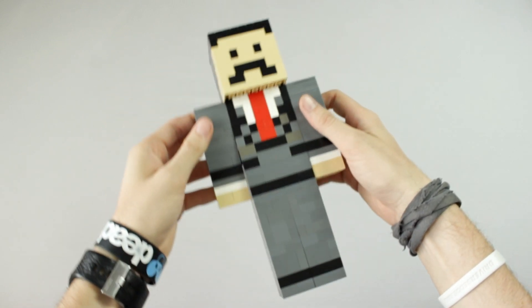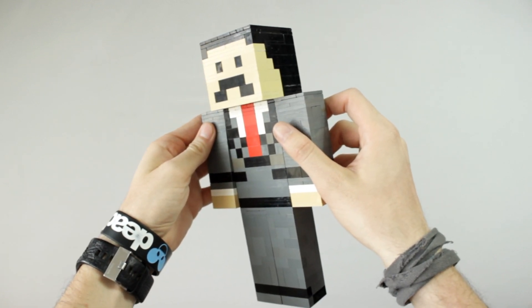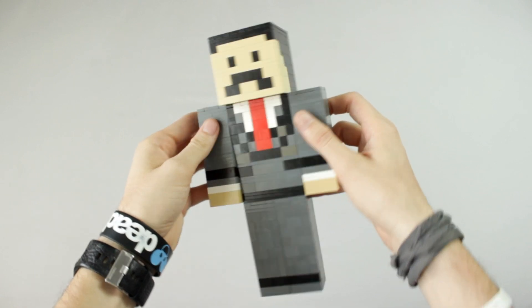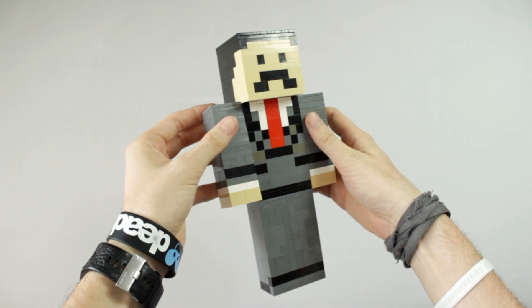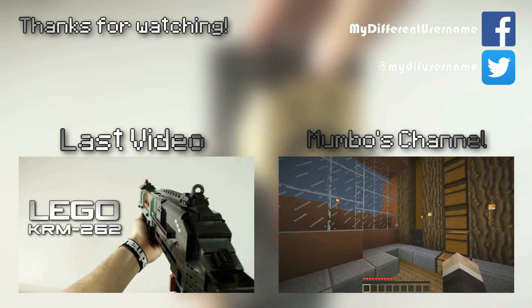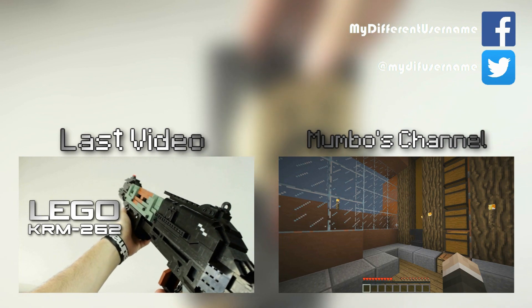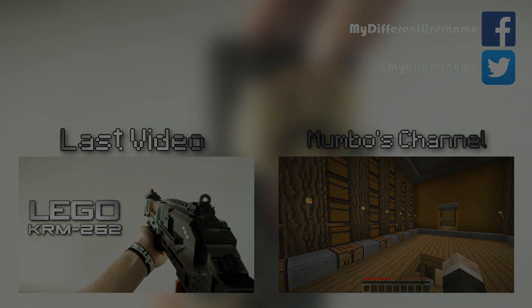If you guys wanna build him, you can go ahead and click the LDD link down below. You need to have Lego Digital Designer, but on there are the instructions on how to build Mumbo Jumbo in Lego himself. I hope you have enjoyed, and as always, thanks for watching. We'll see you next time. Bye.